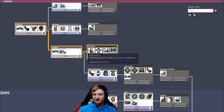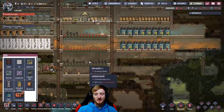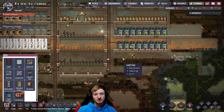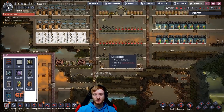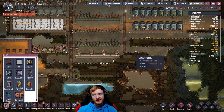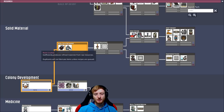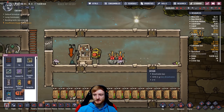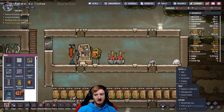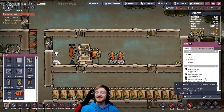I think what we should go for next is the water sieve, maybe just to have it ready in case we have to turn polluted water into clean water. We still have a lot of water around so I'm not really worried about running out, but we will soon start producing oxygen from water, so we'll use a lot more. I also want to research refined ore because I need to do some automation, and these hatchlings aren't evolving too fast.